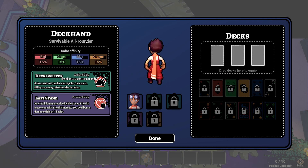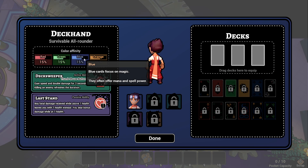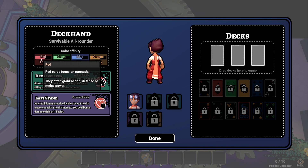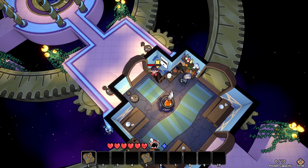Color affinity - survivable all-rounder. Red, green, blue, orange - all 15%. Orange cards focus on tools, often deal in infusions, durability, and item manipulation. Blue cards focus on magic, often offer mana and spell power. Green cards focus on movement, often granting mobility, range power, and stealth. Red cards focus on strength, often granting health, defense, or melee power. Nice - different characters apparently as well. Currently we have the deckhand. These two are not in the demo, and this one is also not in the demo.